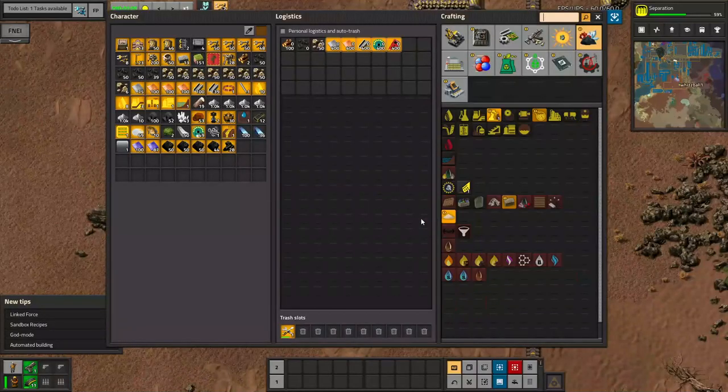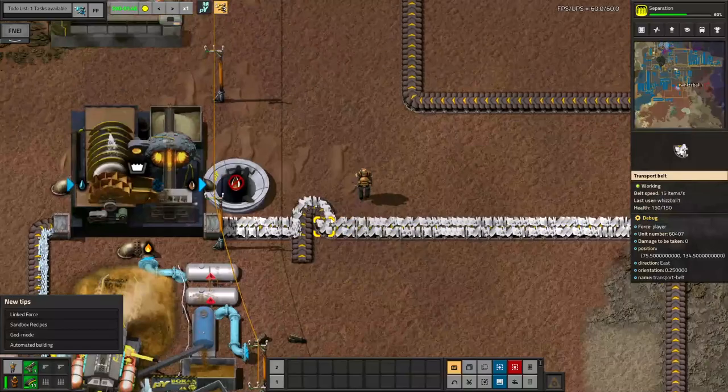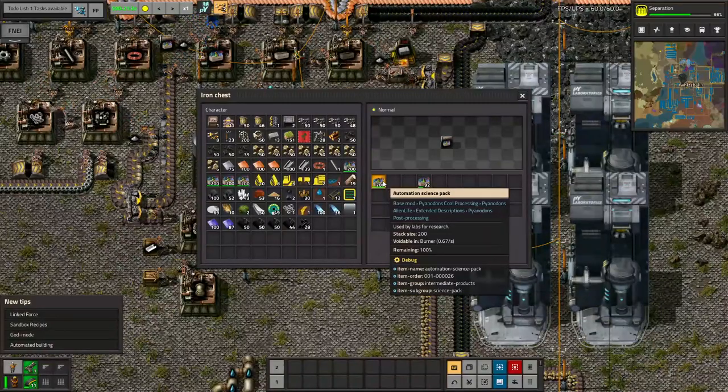Why sand, though? Well, for sand castings. I've just adjusted my borax line here so that it works in such a way that only one side of the borax gets used. As I do this research, you can see how rapidly I'm depleting my automation science packs, which are basically running at only one-fourth the speed needed to keep up with my pi science.